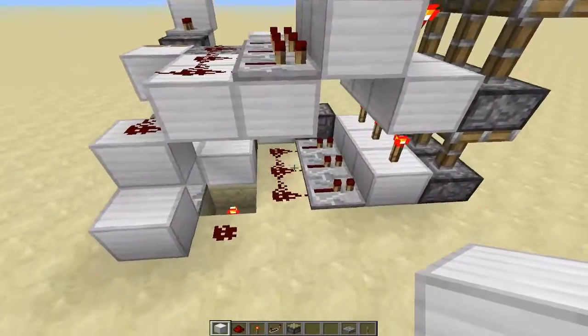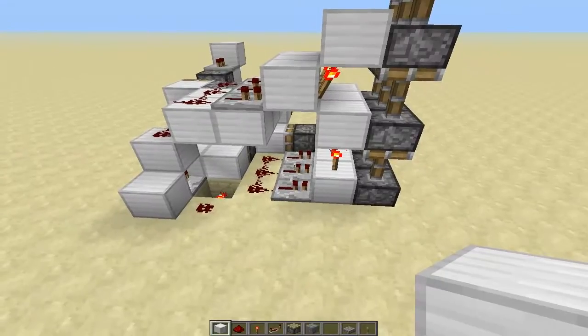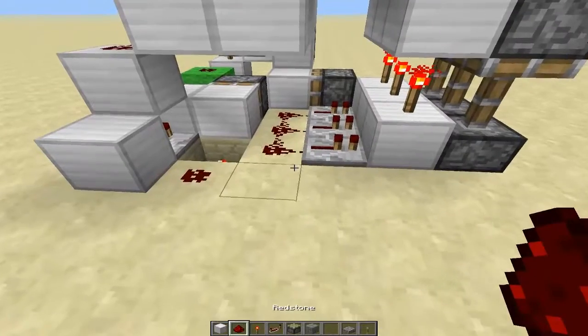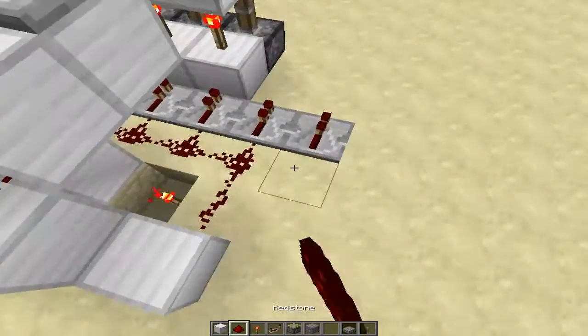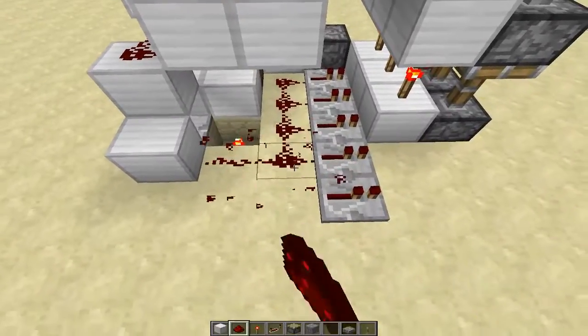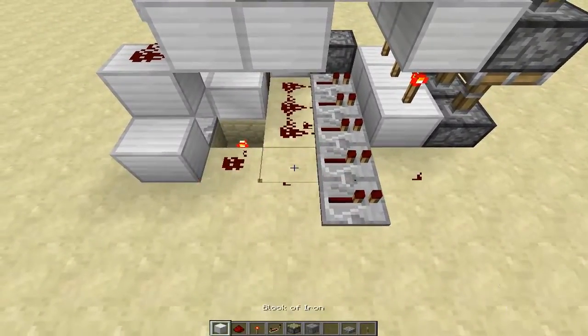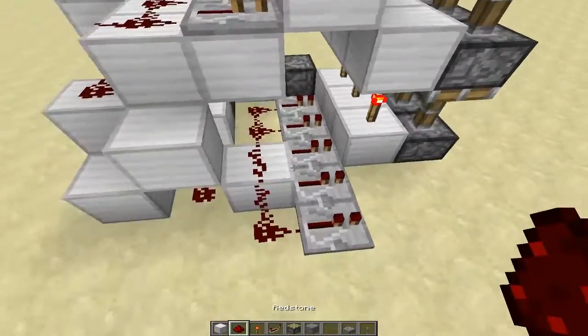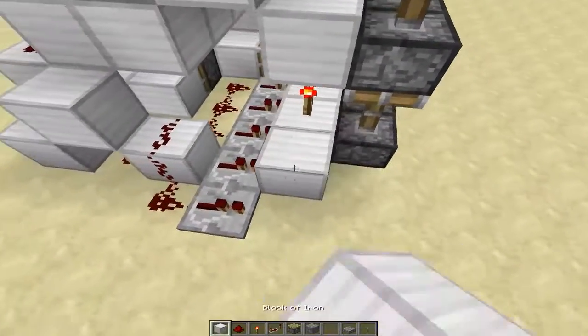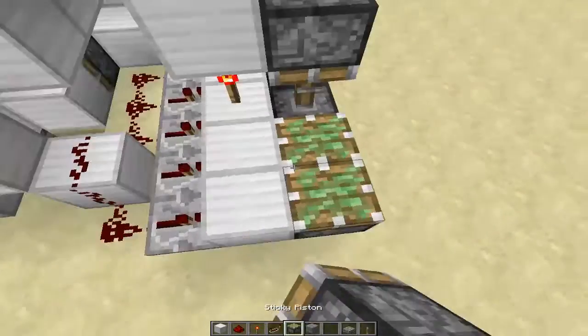Let's say you want to extend this out. All you do is basically add another row on — let's expand it out two more. We don't want these pieces of redstone to merge, so what we do is put a block here and cover it up like that. Then we can go back down. From here, we just do the same exact thing on this side.